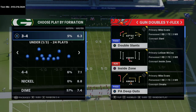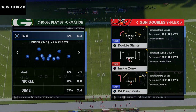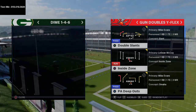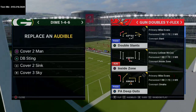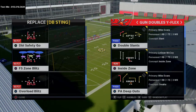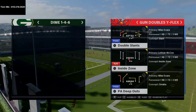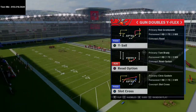We're in the middle of a series, so let me recap it quickly. We're going to grab a specific defense — Dime 1-4-6 — because I believe that's probably the best pass defense in the game. We're looking for Cover 4, Cover 6 cloud, and then we'll grab Tampa Two as opposed to Cover Two. So Cover Two Man — we talked about this yesterday.